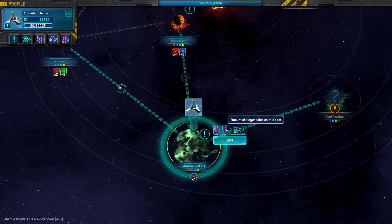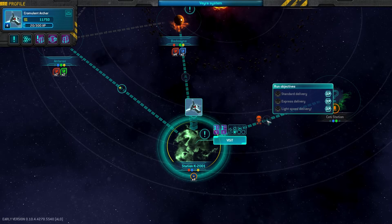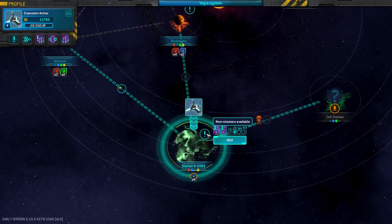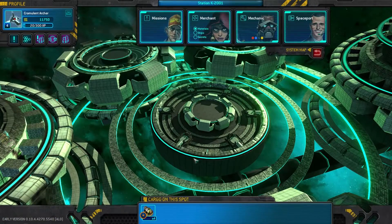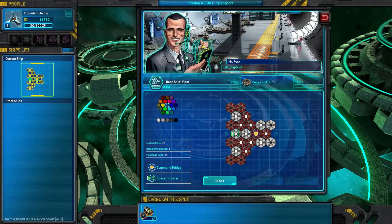So we are here and we need to go here, and there is apparently a very strong enemy waiting for you on this run. So that'll be fun. We've got a decent amount of money here.